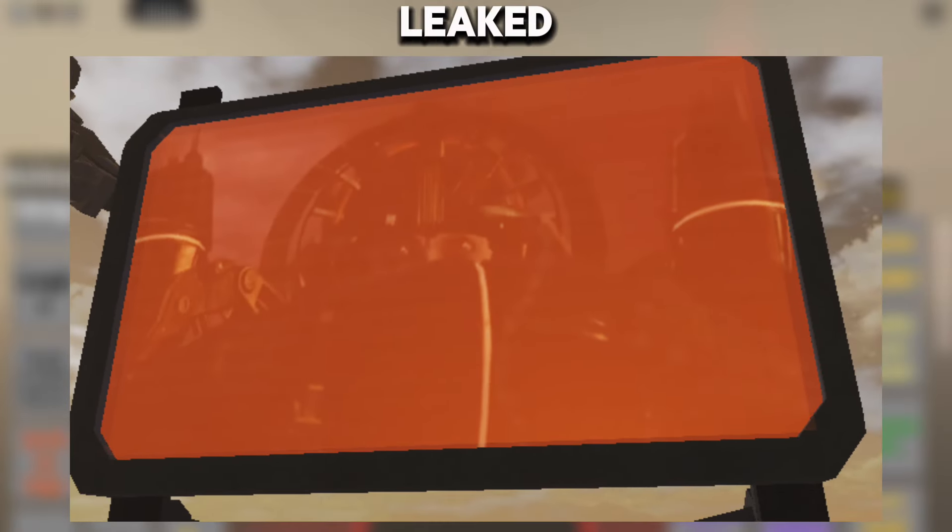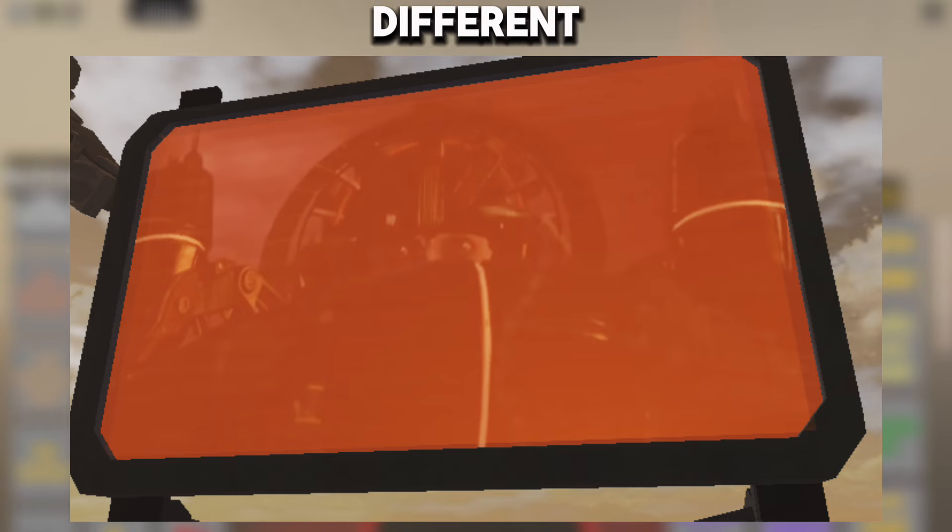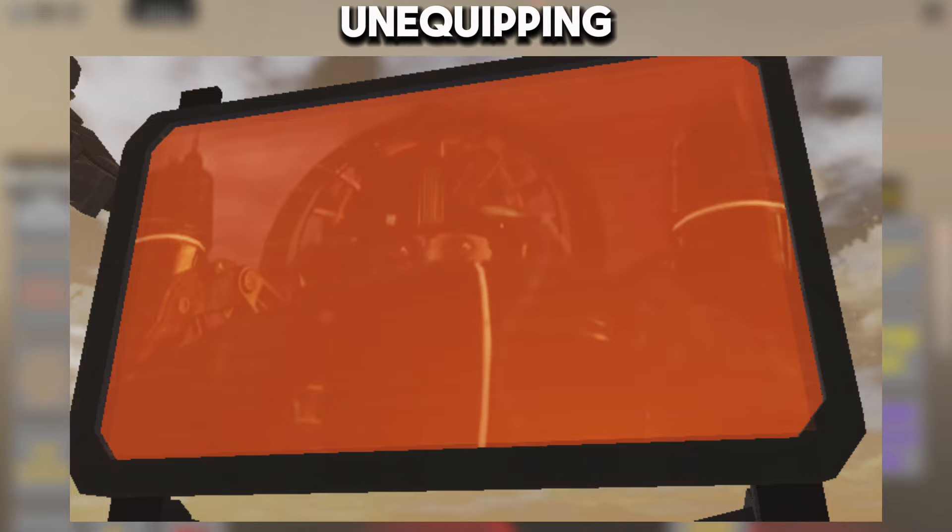In the seventeenth leaked frame, we see a tablet owned by a UFO toilet, which appeared in the full Season 23. The tablet's screen displays a mothership, and there will be different screens as well. I speculate that the animation names for this scene will probably be Equipping Tablet, Releasing Tablet, and Unequipping Tablet.